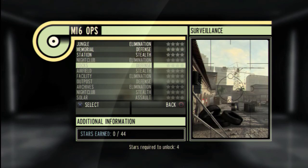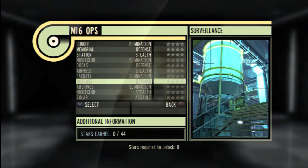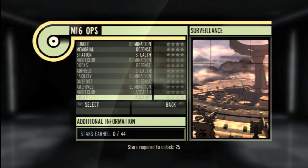There are four distinct game types in MI6 Ops: Elimination, Defense, Stealth and Assault. We're going to begin the video by showing you an example of Elimination set in the jungle level.